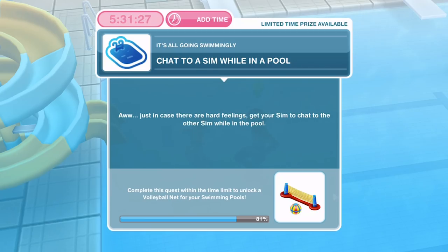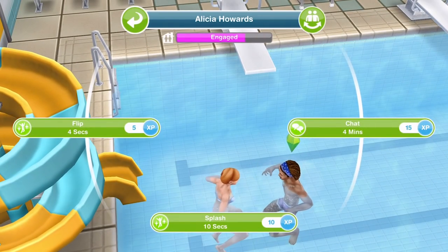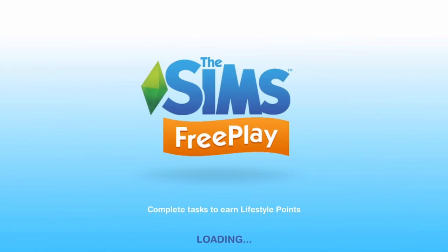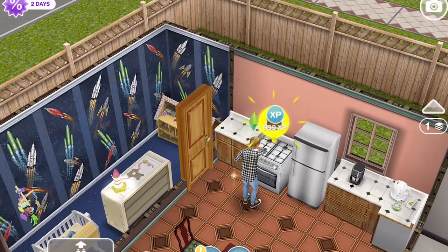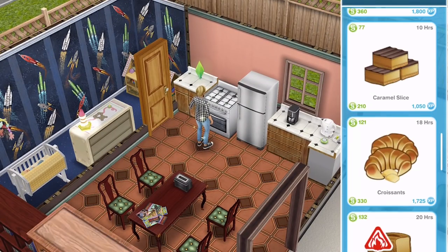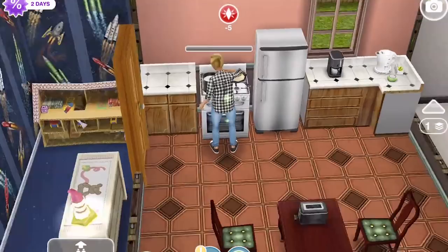That's task complete. Now chat to a sim while in a pool — just in case there are hard feelings, get your sim to chat to the other sim while in the pool. Click on the other sim and chat, which takes four minutes. Whilst they're doing that, Chloe has finished baking the birthday cake. Let's go ahead and collect that — we need this birthday cake for an upcoming quest.